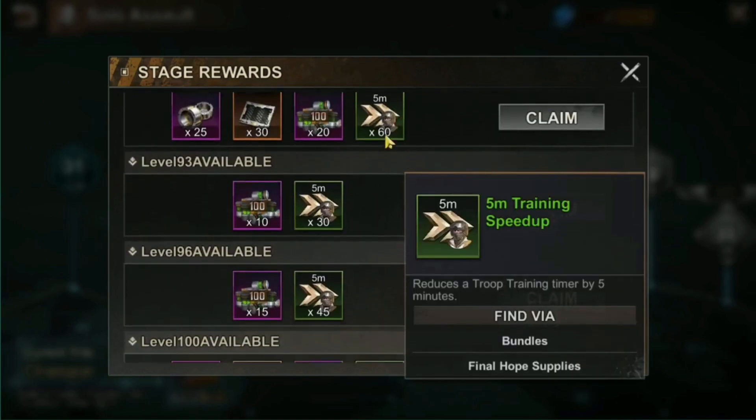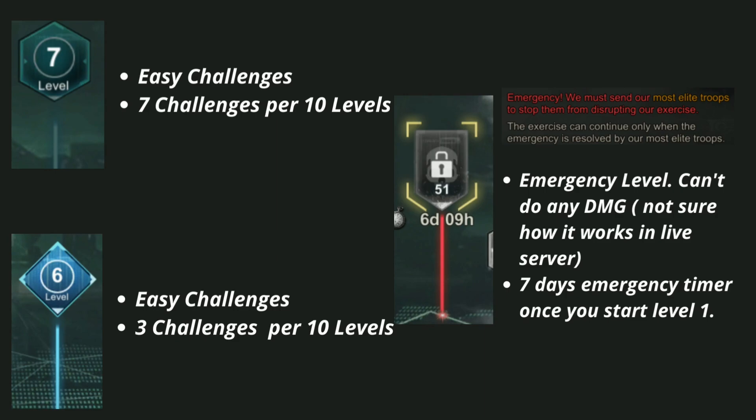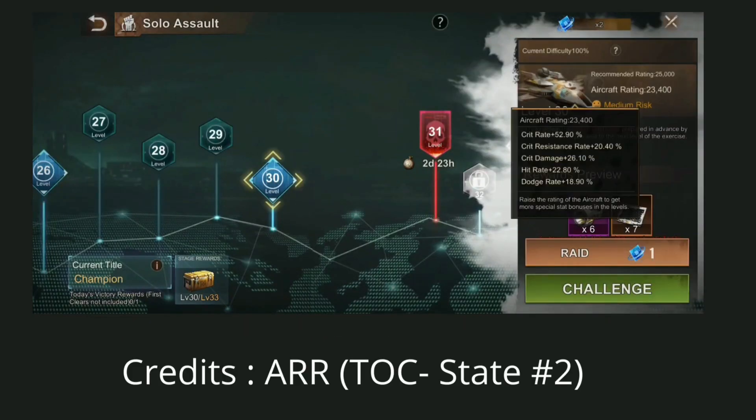There are three different level types for the solo assault. The first is the normal level, which is easy to clear — seven challenges per 10 levels, and once cleared you cannot go back. The second is the blue level, which is a bit harder depending on your aircraft grade — three challenges per 10 levels, and you can always go back and challenge it anytime while the event is up.